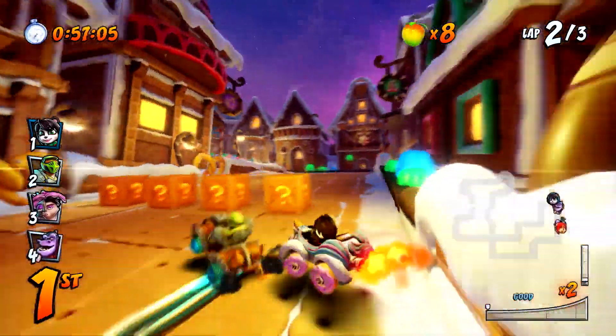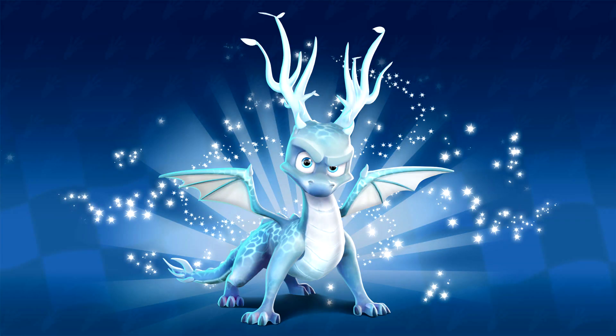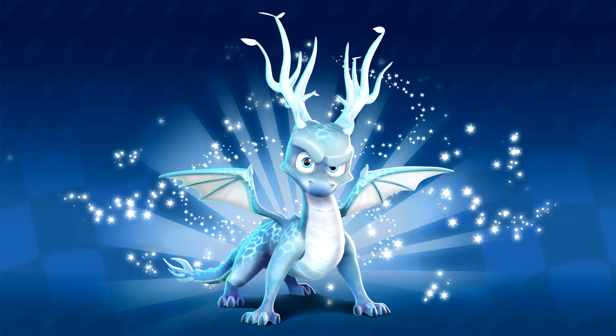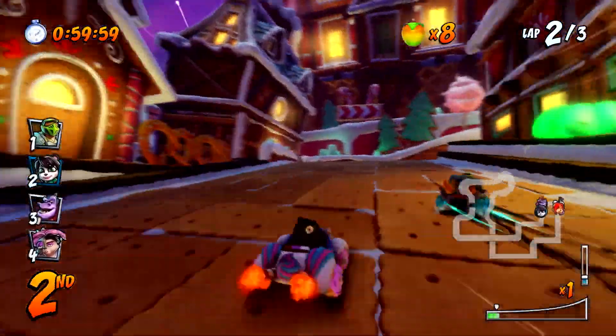Out of all skins showcased for the upcoming Grand Prix, look at this little adorable white-blue Christmas wintery dragon — Spyro. Winter Guardian Spyro. This is sick, this looks absolutely fantastic. We get a glimpse of Spyro in the skin in the teaser trailer they posted, but yeah, this is lovely.